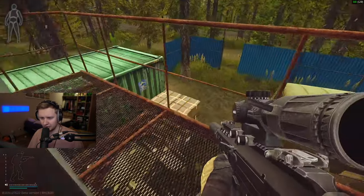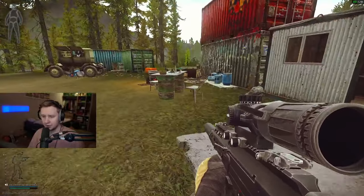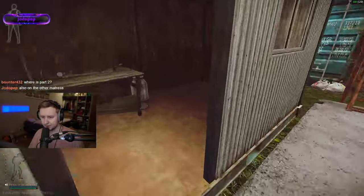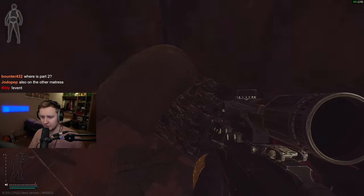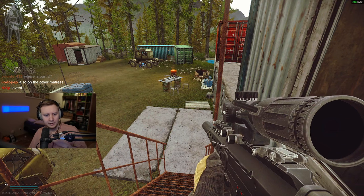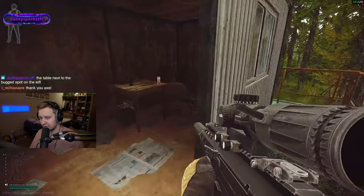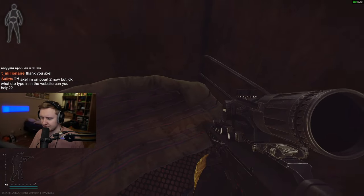Generally, those are all the spawns you need to check. They can also spawn in the boxes in the bunker — the ones I showed. Also on the mattresses and pillows. There's also a table next to the bugged spot on the left. I was finding them mostly under the pillows and on the mattresses. Those are all the places to look. And generally, this is it for the first part.